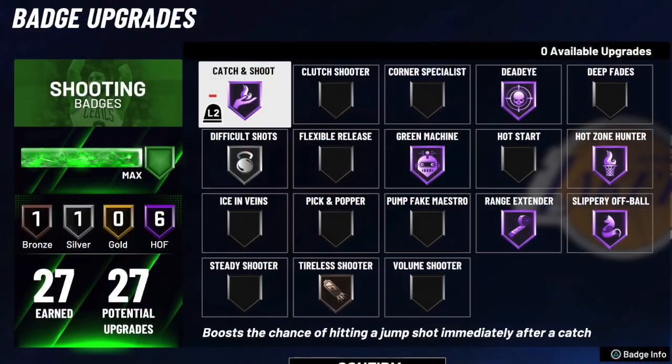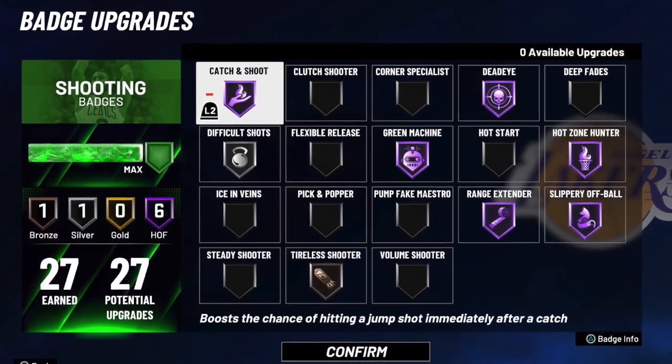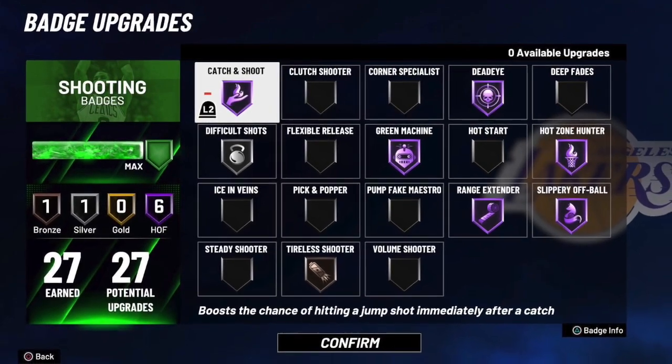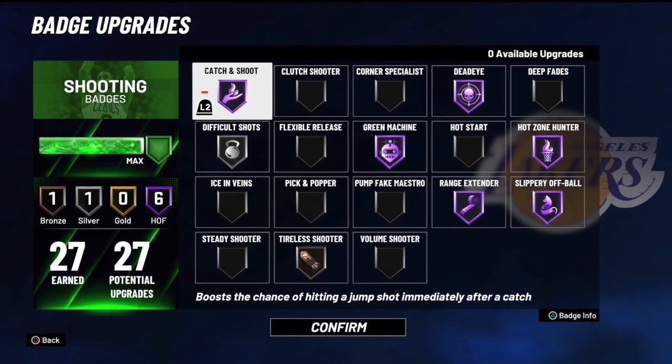In terms of the shooting badges, these are the ones you want to equip and set to: Hall of Fame Catch and Shoot, Hall of Fame Deadeye, Hall of Fame Green Machine, Hall of Fame Hot Zone Hunter, Range Extender, Slippery Off-Ball — all Hall of Fame — and then Silver Difficult Shots and Silver Tireless.